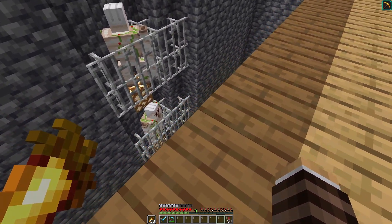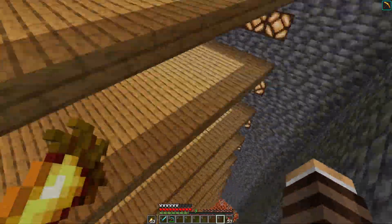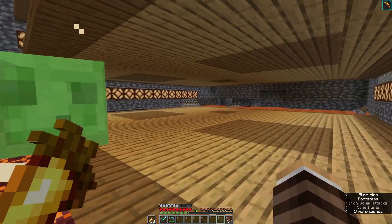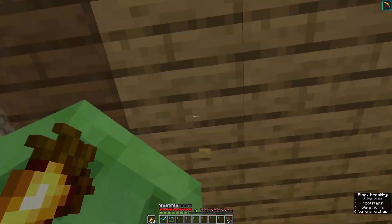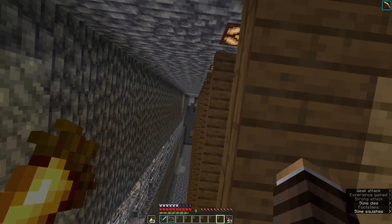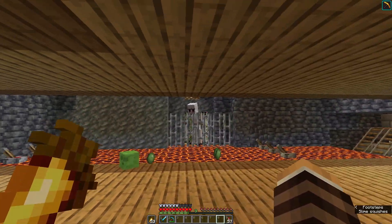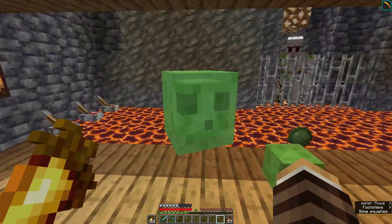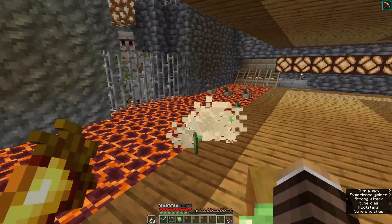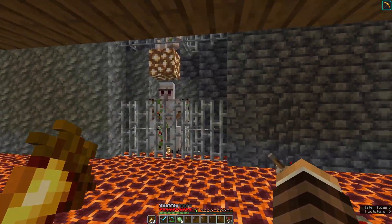This is loosely based off Ilmango's slime farm. If we head on down to the bottom without getting attacked by any slimes, we have many, many layers of spawning spots. The idea is all of them should see the golems over there, get attracted to them, and then get caught on these magma blocks.